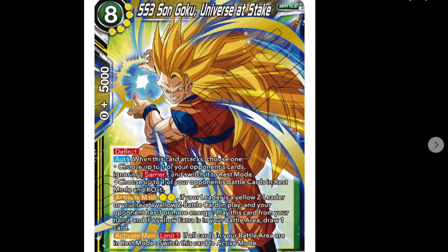Super Saiyan 3 Son Goku Universe at Stake - SR, eight cost, 30k power with deflect. Auto when this card attacks: choose one of the following - switch one of your opponent's active battle cards to rest mode, or KO one of their battle cards in rest mode. Activate main: pay two yellow - if your leader is a yellow Z leader or you have a yellow Z battle card in play and your opponent has three or more energy, play this from your hand, and if a yellow extra card is in your battle area, draw one card. Active main: if all cards in your battle area are in rest mode, switch this card to active mode.